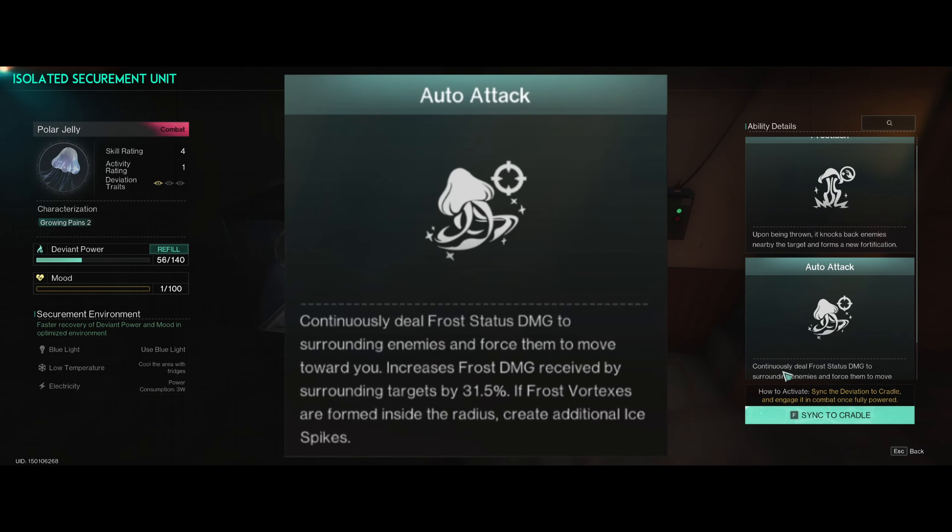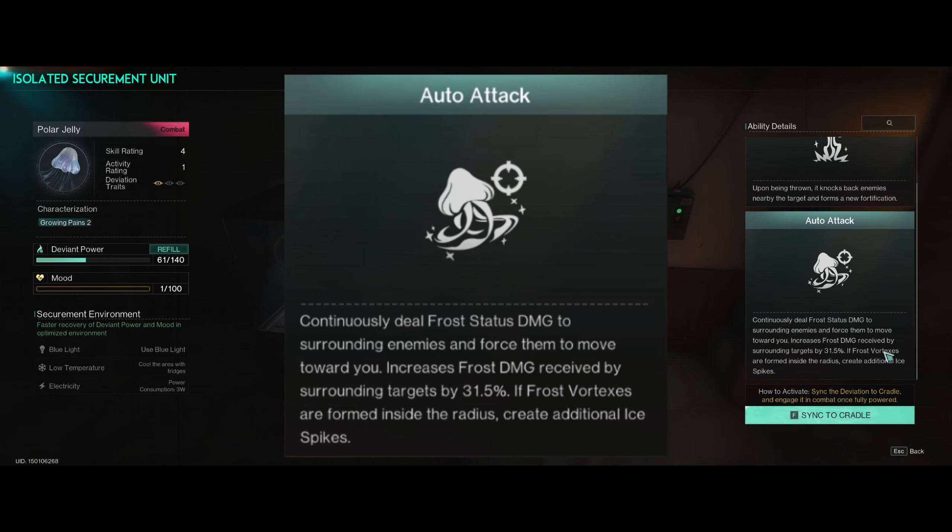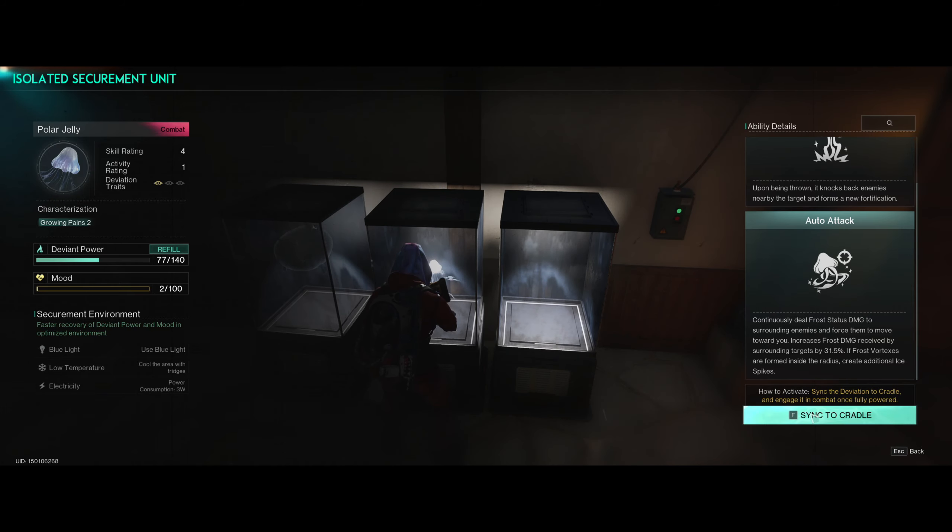The other ability — the auto attack — continuously deals frost status damage to surrounding enemies and forces them to move towards you, increasing the frost damage received by surrounding targets by 31.5%. If a frost vortex is formed inside the radius, it creates additional ice spikes. This could be really, really good.